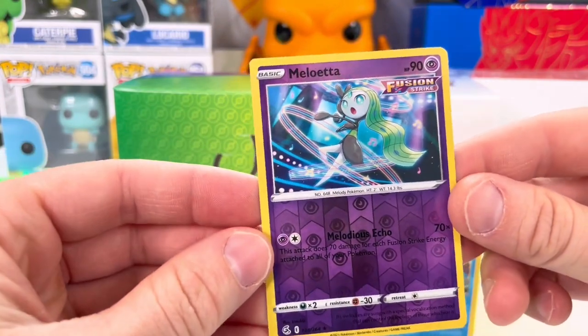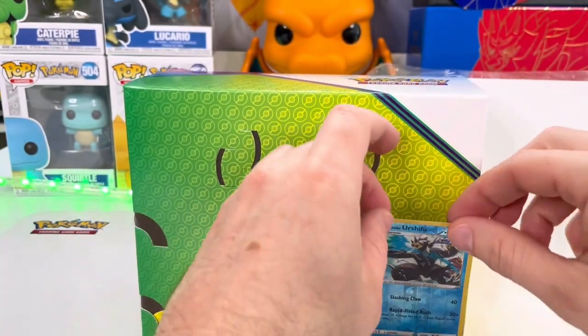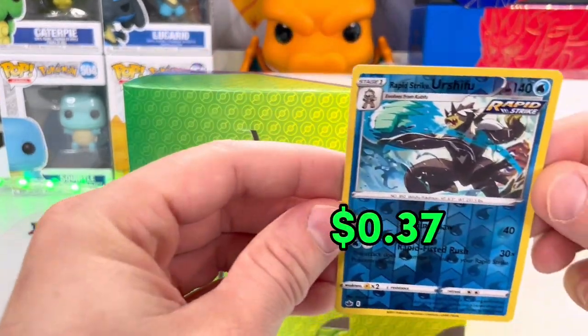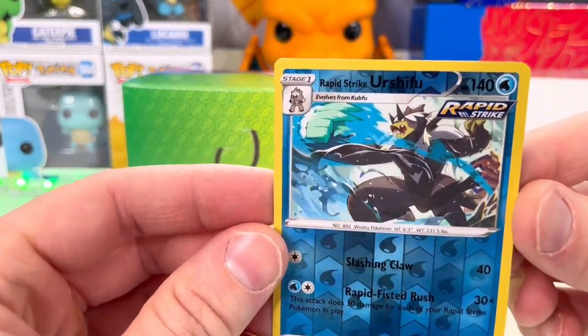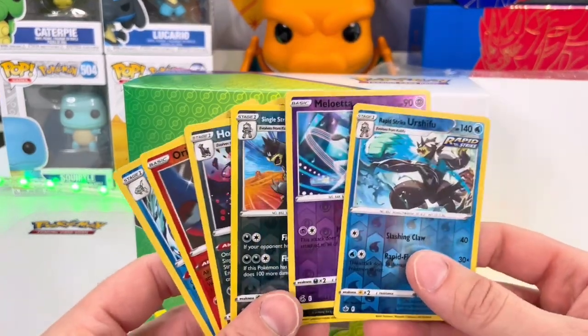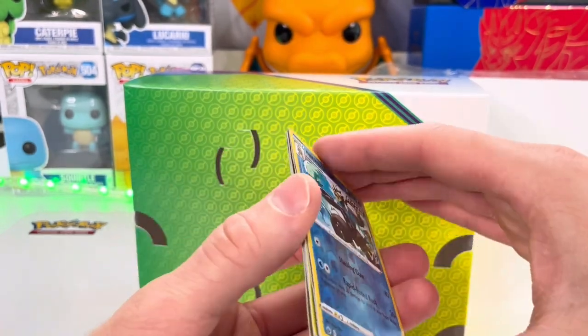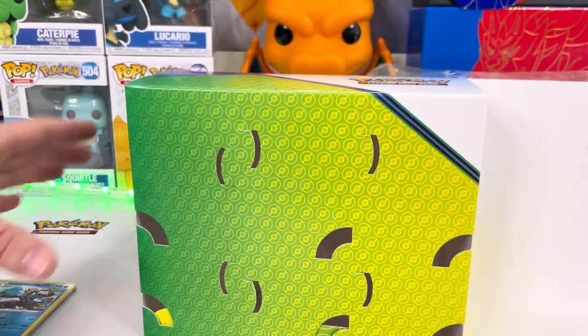We've got the Single Strike Urshifu — really cool. Meloetta. And Rapid Strike Urshifu — that is a cool card as well. Which one's your favorite, bud? The Rapid Strike Urshifu. These are really nice. So we've got those promos. Let's get this out of here. I always hope that there's something else inside here, but it's empty.